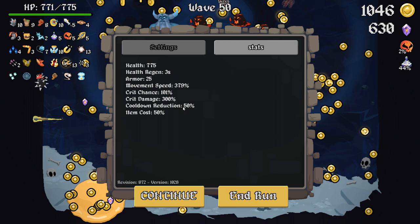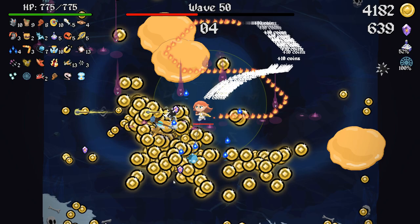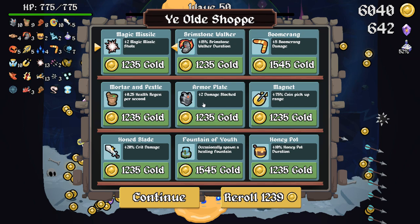Let's take a look at stats before we get started: item cost and cooldown reduction are maxed out, 300 crit damage — I added 100, the base crit damage is 200. Hello and welcome to a new free fight run.